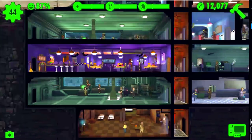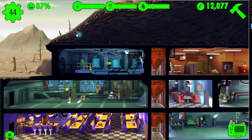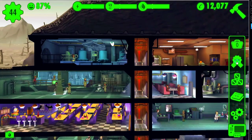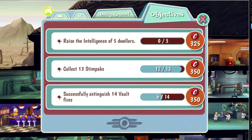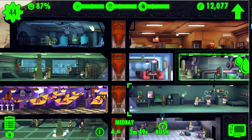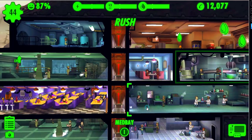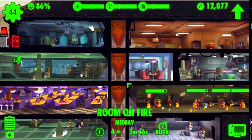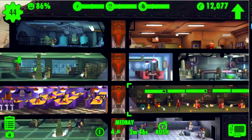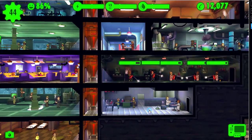We'll just keep working on the objectives. Remember what I've said in the previous episodes - always work toward your objectives. Collect 13 stimpaks - well, there is an objective we can complete right now. Here's the stimpack generator - two minutes, 49 seconds. Hurry up, I ain't got all day.